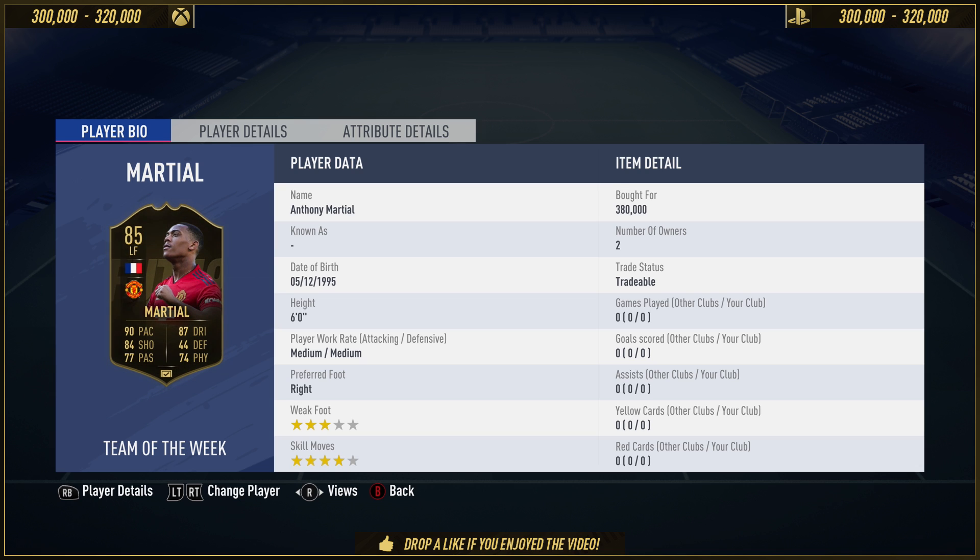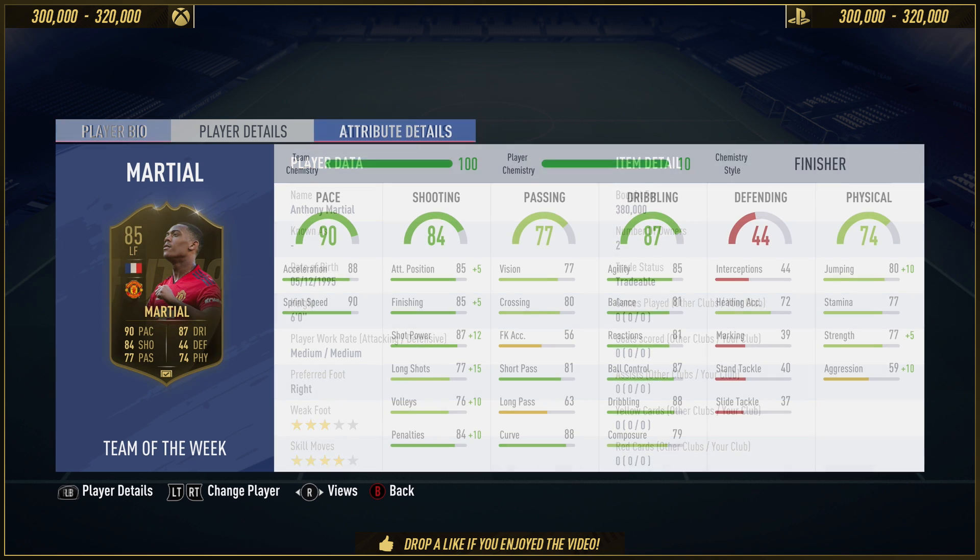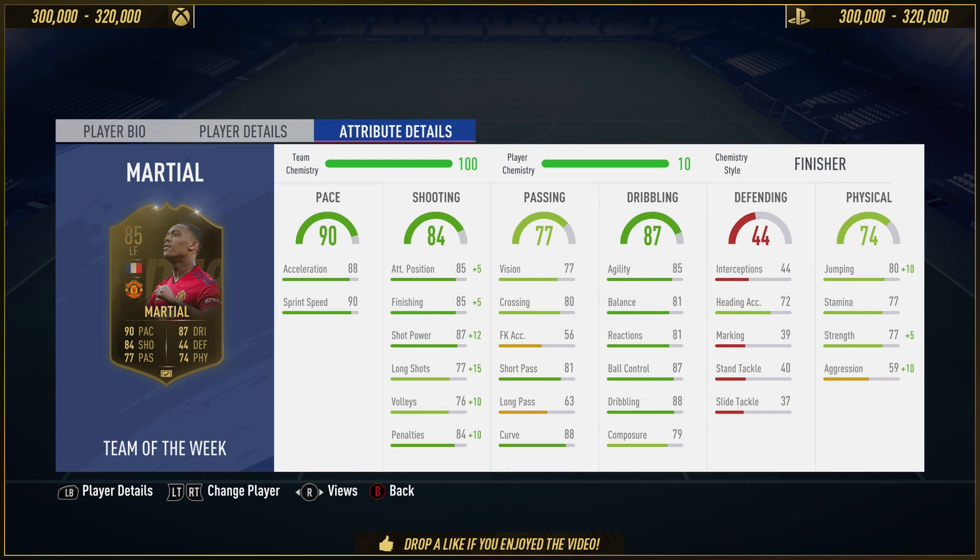He's got medium-to-medium work rate. He's six-foot tall. And speaking of six-foot tall, this guy is quite the unit. He's quite strong in-game. He's got a stocky body type. He's hard to push off the ball. Yeah, I know his aggression is 59, but his strength is 77, and it's quite the task to push him off the ball in this game.